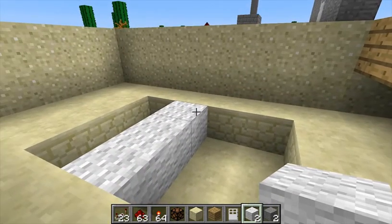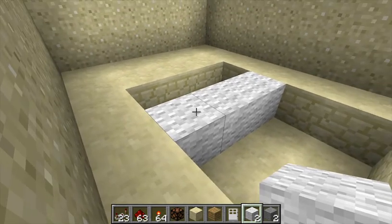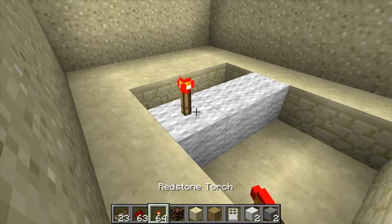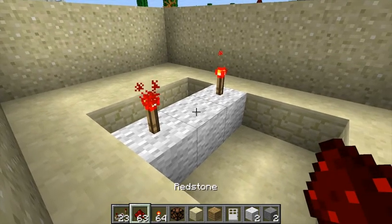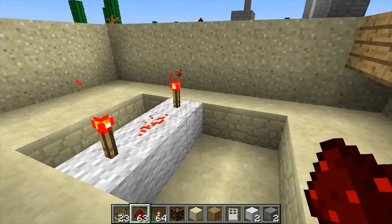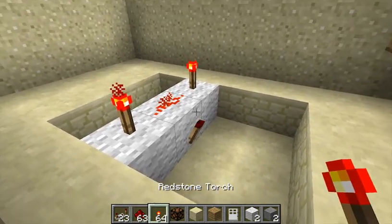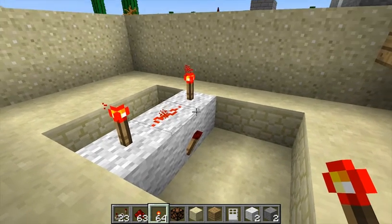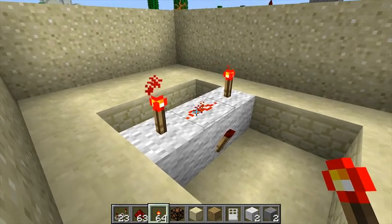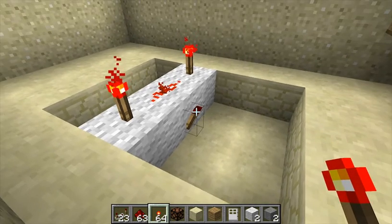You're going to start by laying down a minimum of three wool, or whatever block you're building with — this can be as long as you want and as short as three. Add a redstone torch on top of the end pieces, then connect these two torches with redstone. Immediately below one of the pieces of redstone in front, add another torch. This is your output, and you can see it is currently off. That's because each redstone torch is powering its adjacent block, so this output torch cannot be active.